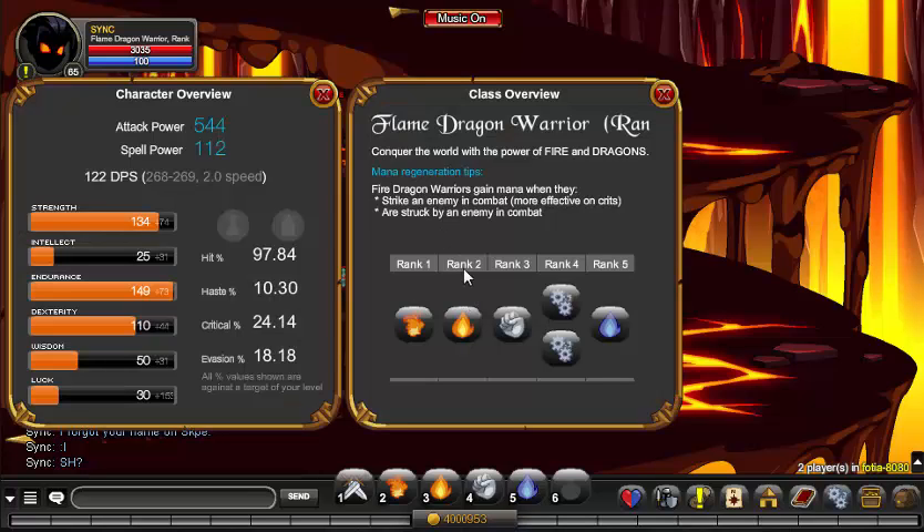Flame Dragon Warrior came last year, 2014, in late November. You have to buy the AQ Dragon's Founder Pack for $9.99 on the app, and it's still available until this very day, so you can still get this class.